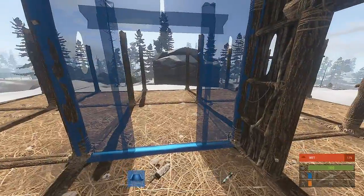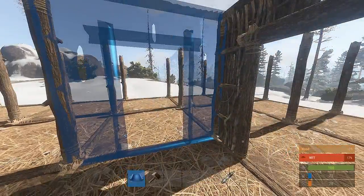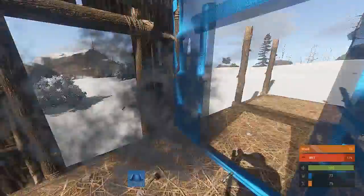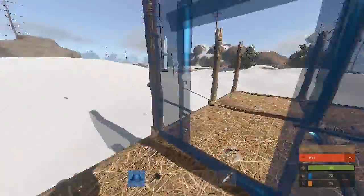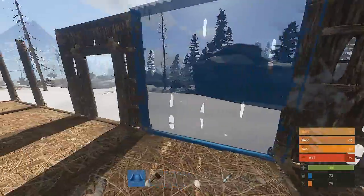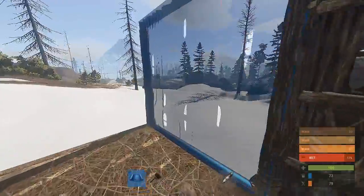Now you're going to need to stand right on the center block of your foundations and place four doorways all the way around you. You're going to want to put a doorway on every side of your base, right smack bang in the middle. Now start layering your base with walls all along the outside of the foundations.